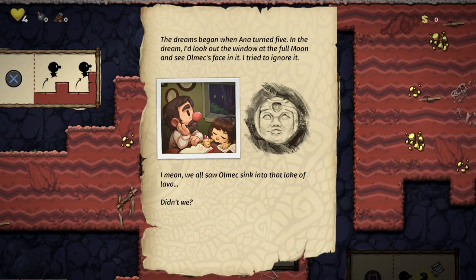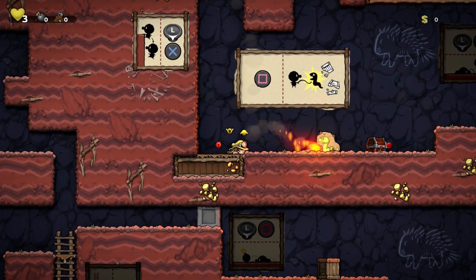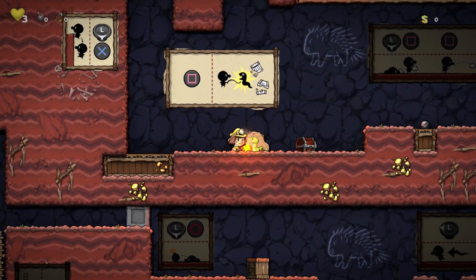The dreams began when Ana turned five. In the dream, I look out the window at the full moon and see Almec's face in it. I tried to ignore it. We all saw Almec sink into the lake of lava, didn't we? I hope so. Ow — that hurt. Yeah, if we fall too far it can be a bit of a pain. You gotta be careful with that.